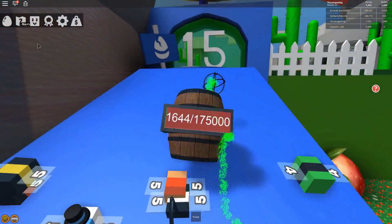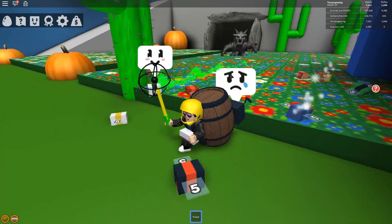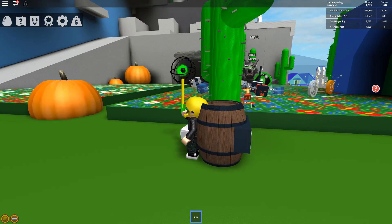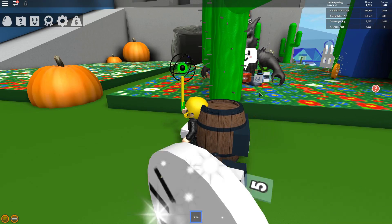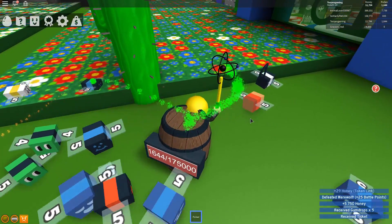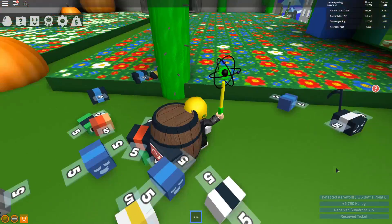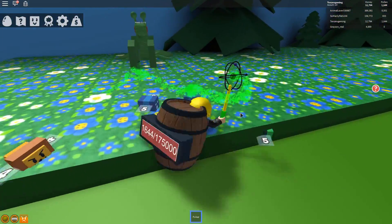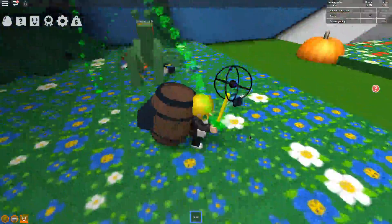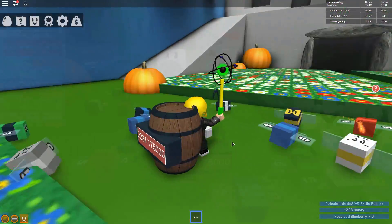We need that movement speed. I'm also trying to buy as many bees as possible. Here comes the werewolf — he's level six. The easiest way to stay alive with this guy is to stand behind this cactus. He'll eventually shift to the side of it, and at that point you just move around the cactus. And there we go — we received a ticket, gumdrops times five, 5,750 honey, and 25 battle points.